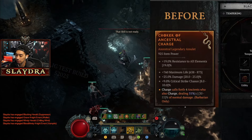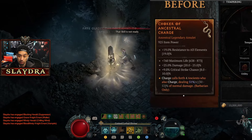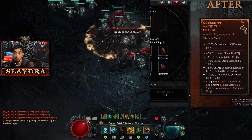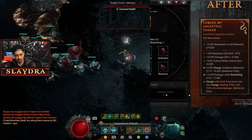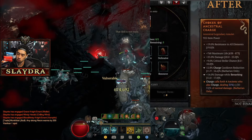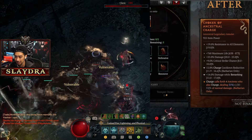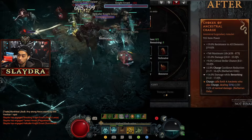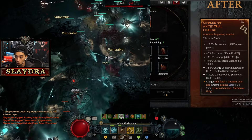We're going to be highlighting the newer system where we can temper and masterwork an item. Basically we would get an item that has three rolls on it that is a legendary, and then basically crafting whatever two other things we want on the item that are random, but you do have a little bit of control on what you want to do with some of these recipes that we have. And it's really a cool system to kind of customize and be able to build your own item.